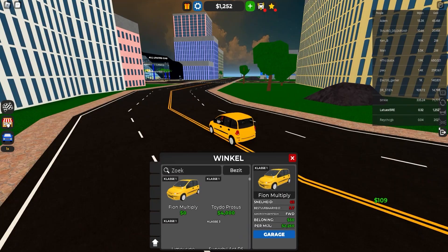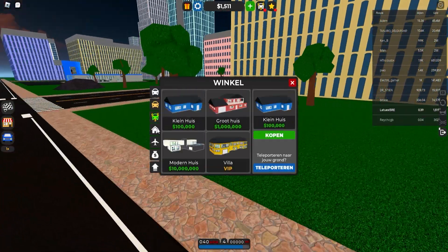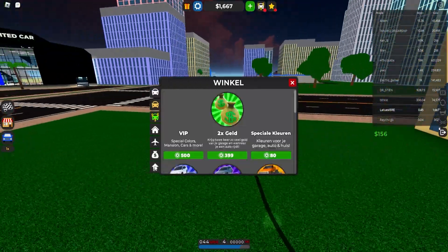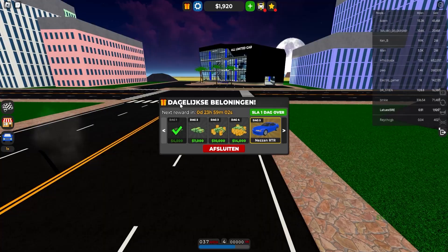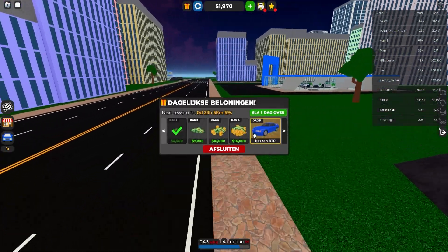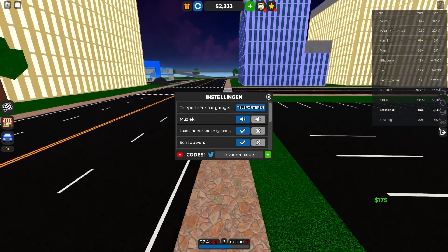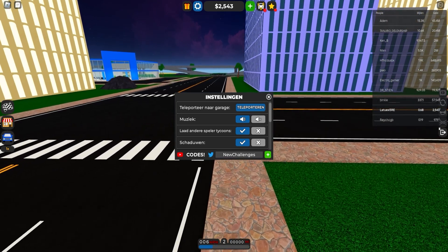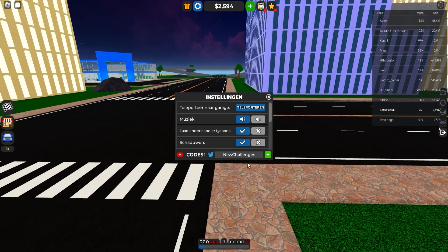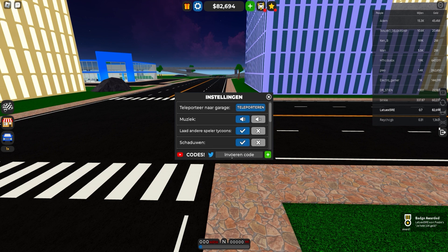Okay, let me show you guys all the brand new codes because there is a brand new update, and with a brand new update there are brand new codes to cover. Let's start with the first code. Let me close this — we already claimed our reward. Now it's time for the first code. The first code is 'newchallenges' — this will give you 80K cash. That's actually really insane — you can buy some nice cars with that!